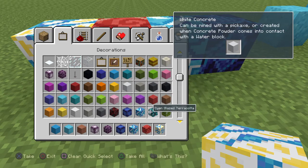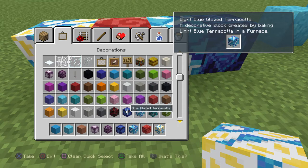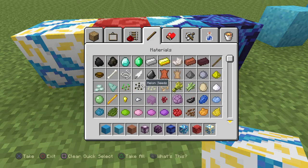I figure that's why they added concrete and regular terracotta. And then the glazed terracotta is like the icing on the cake, pretty much, because it just has such a great visual effect on it.